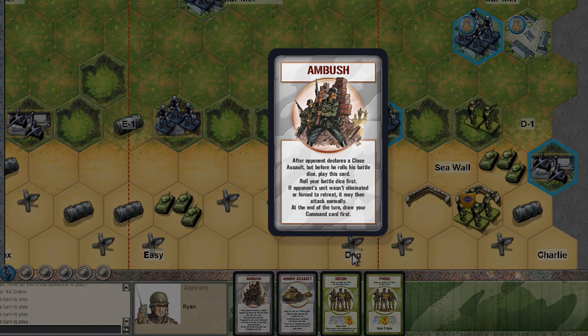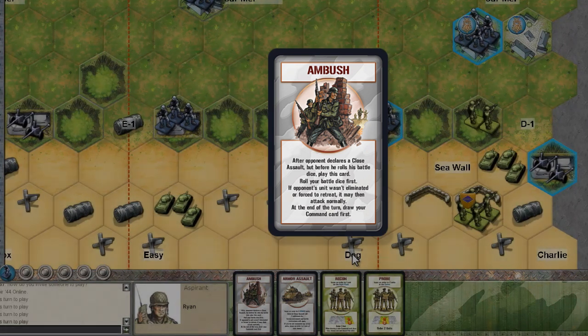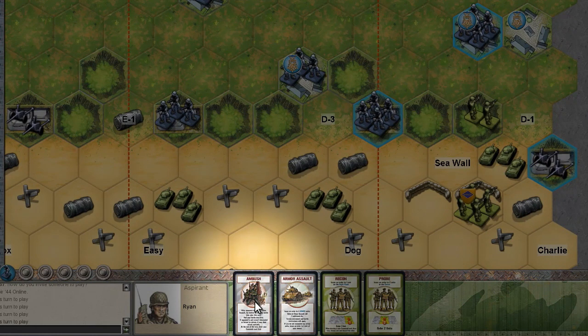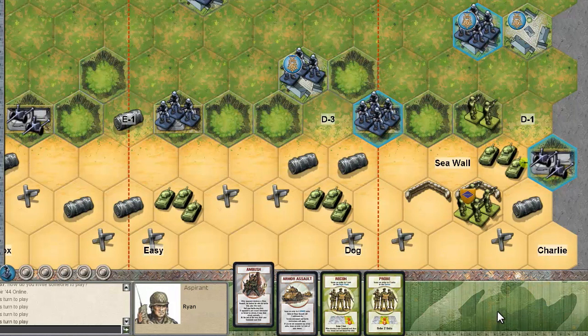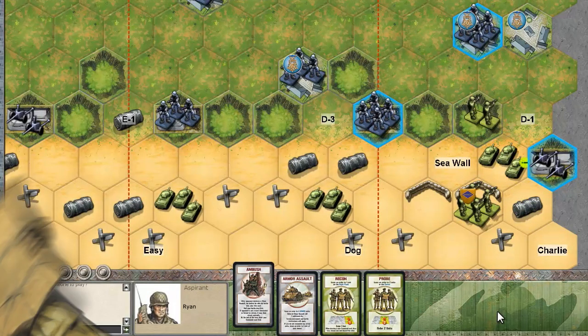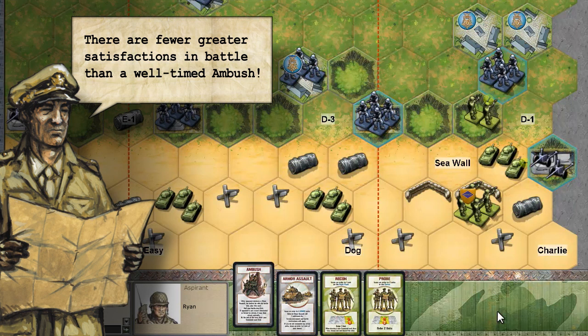The Ambush card is played as an Interrupt during your opponent's turn, not yours. This card is played by arming it before you wish to play it. To do so, at any time during your turn or your opponent's turn, simply click on it. The card will slightly pop up from your hand, and one of your units may display an exclamation mark in a yellow circle. This tells you which enemy unit you will ambush if given the chance. The computer selects this target for you, but will automatically adjust its plans on the fly, depending on the situation on the ground.